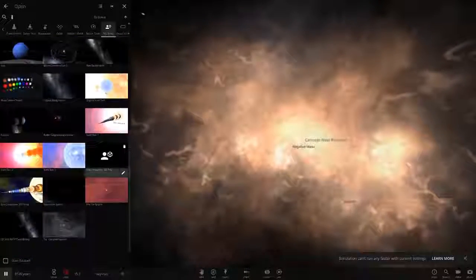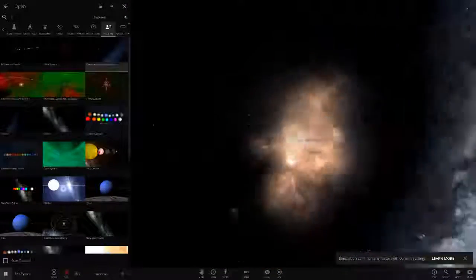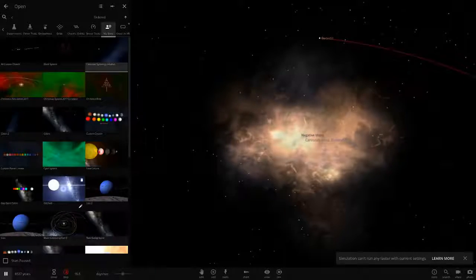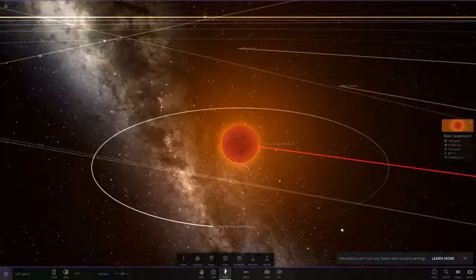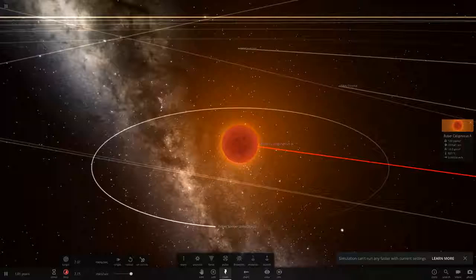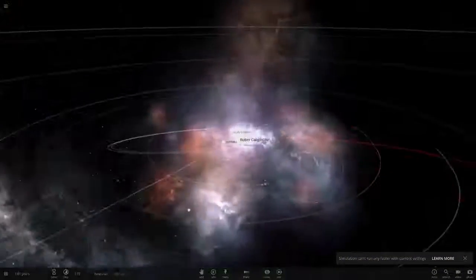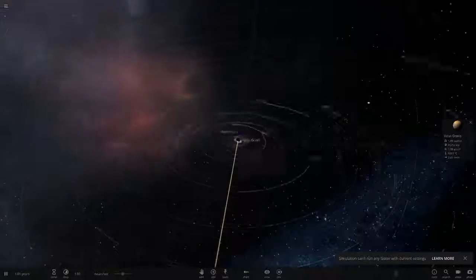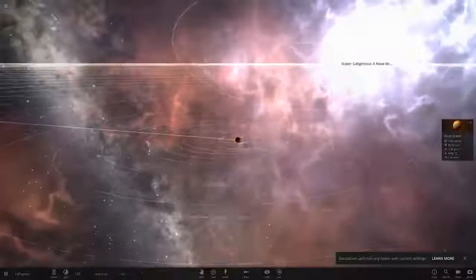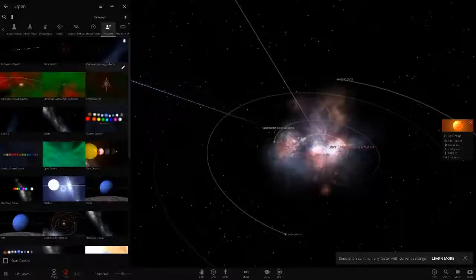Let's give the other systems the same treatment and blow them up too. Some people say you should blow the system up at the end — let's make that a theme from now on. There we go, blow up the tiny little star — speed up a lot. Boom! Nice colored supernova. And there goes the gas giant — all these objects are going to get vaporized.